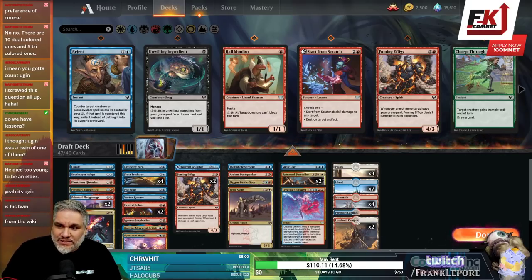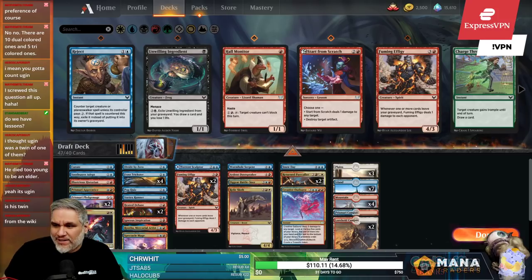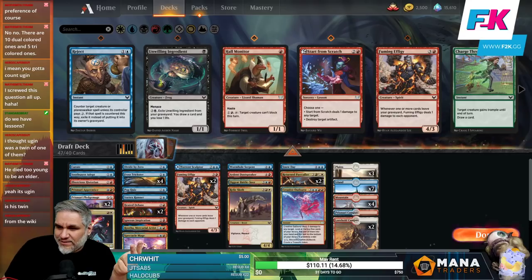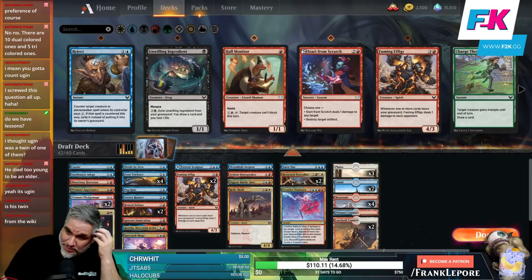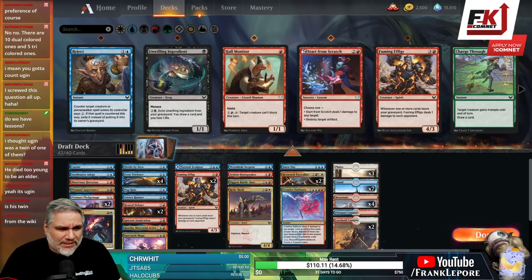So there are 15, or 14 not including Nicol Bolas. The problem is 5 of them I don't know enough about to care, and the other 4 were just kind of meh from M19 — you got Palladia-Mors, Vaevictis Asmadi, Arcades, and Nicol Bolas himself. I said Ojutai, Atarka, and Silumgar. The only ones really left are Dromoka and Kolaghan — so I'd probably say Dromoka because she's actually pretty sweet. You can search for her with Green Sun's Zenith and she's seen play in older formats.